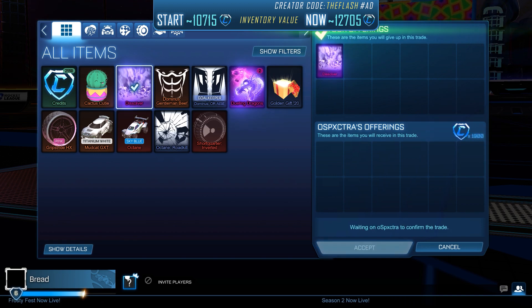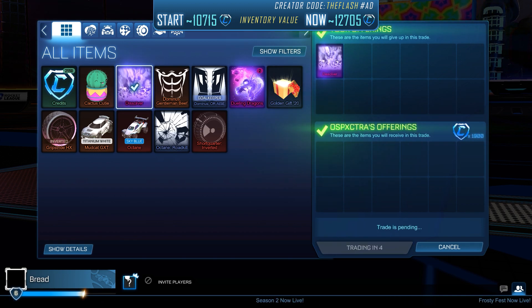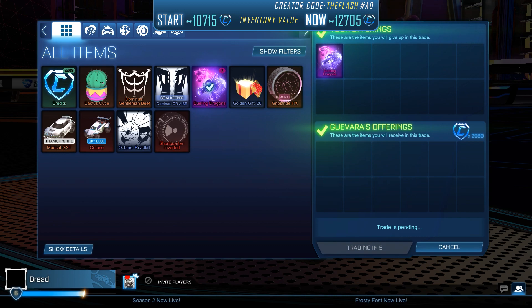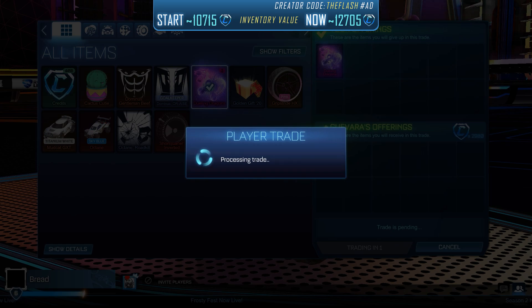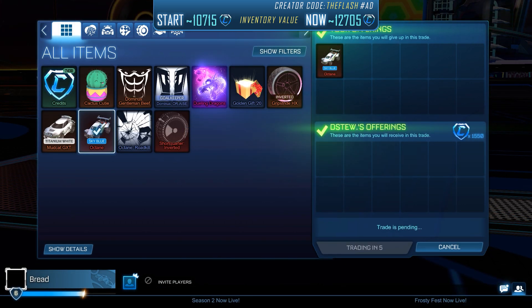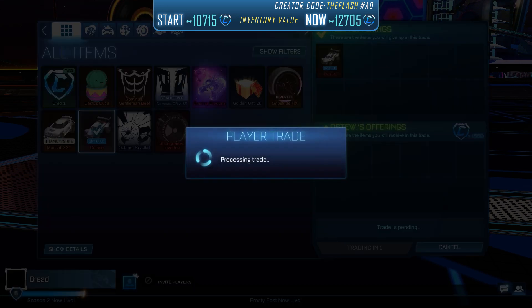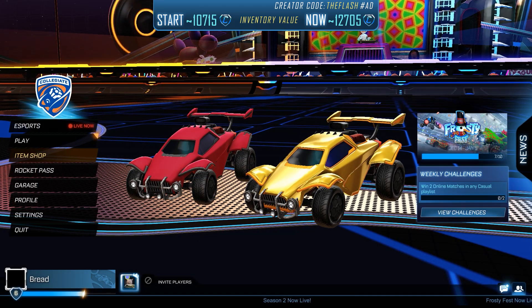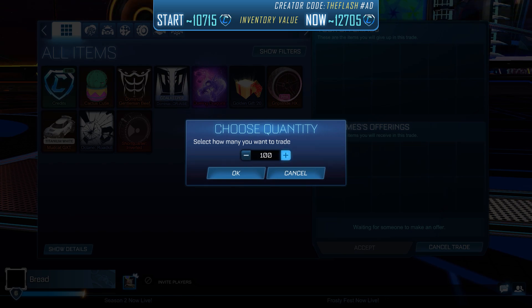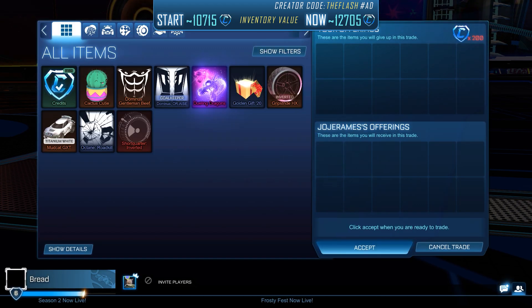We managed to sell our Dissolver, which we had bought for 1,750 credits, for 1,900 credits. Then we sold one of our two Dueling Dragons for 2,980 credits. We sold our Sky Blue Octane, which we got for our Fire God, for 1,550 credits. And we bought two more Golden Gift crates for 100 credits each, and will try to resell them for at least 170 credits.